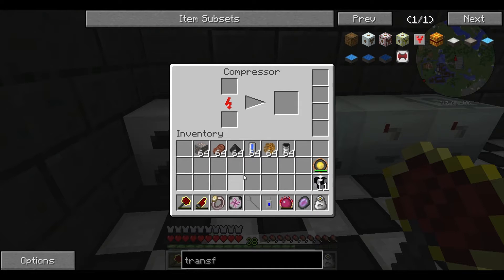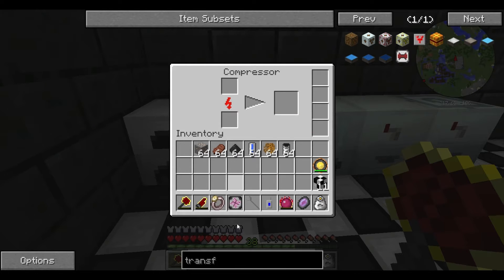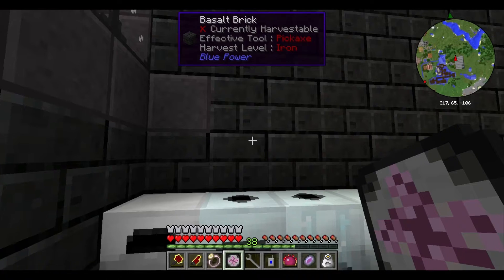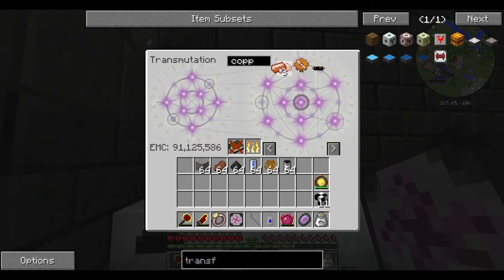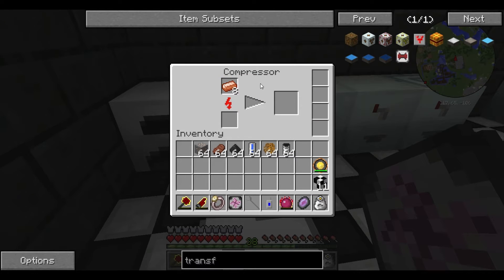To use a compressor, all you have to do is put an item that is compressible into the compressor. I don't actually have anything on me — we can use copper really fast. Let's compress that up. As you can see, the progress bar will move slowly towards the other end and eventually it'll pop out a little copper plate.